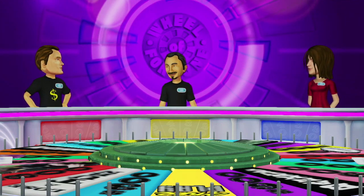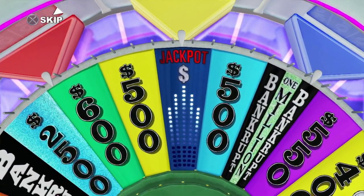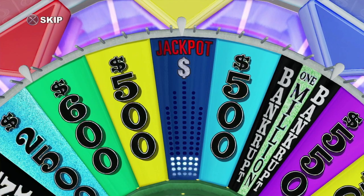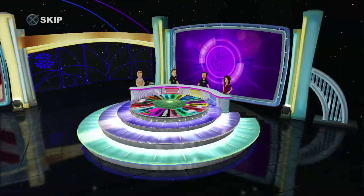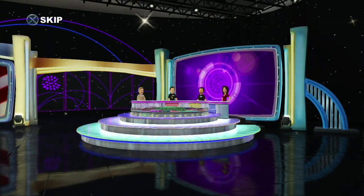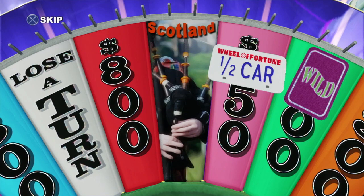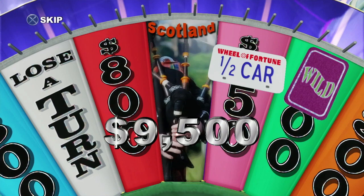Jim? Welcome to the Jackpot Round. To win the jackpot, you must land on the jackpot wedge, correctly guess a letter, and then solve the puzzle. And here's tonight's featured prize — the Jackpot Round. Discover the allure of historic Scotland. Tour ancient castles and Viking ruins, or relax on the tranquil waters of Loch Ness. $9,500.